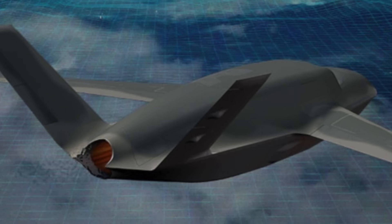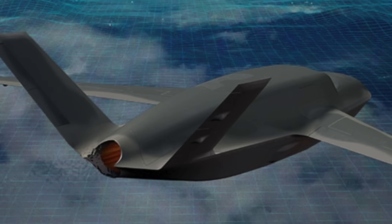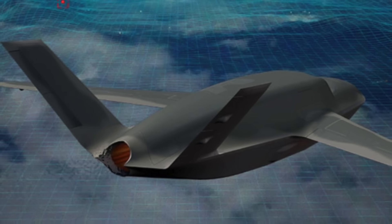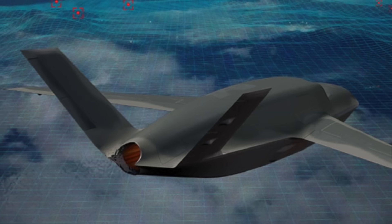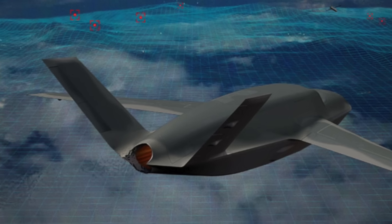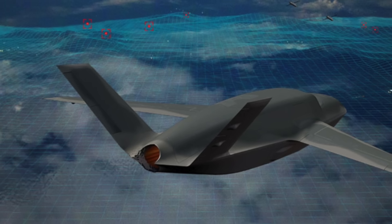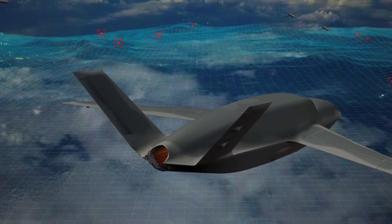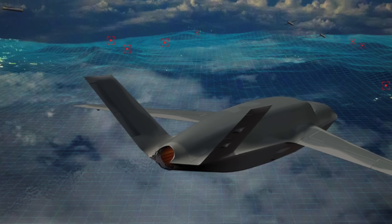Gambit 6 is a networked, optionally crewed, collaborative combat node. It can fly alongside manned fighters like the F-35 as a loyal wingman, taking on high-risk tasks and extending the combined sensors and weapons footprint. It can also operate independently to conduct SEAD/DEAD and precision strikes against high-value, time-sensitive targets, and performs electronic attack and counter-ISR missions to degrade, deny, or deceive adversary situational awareness.